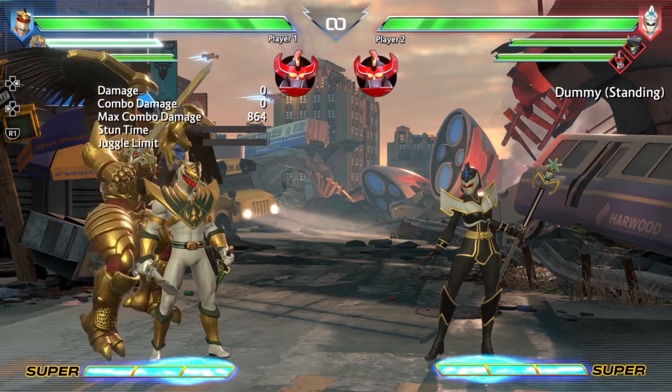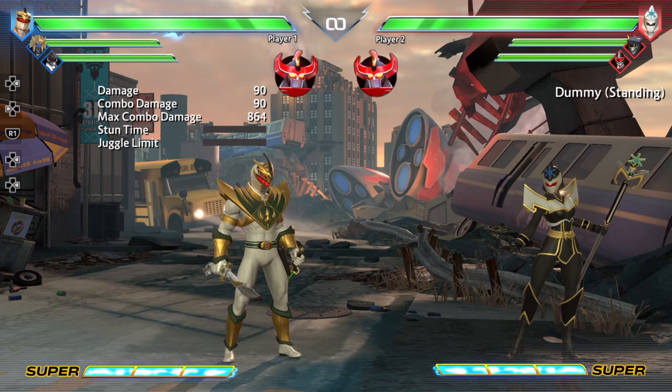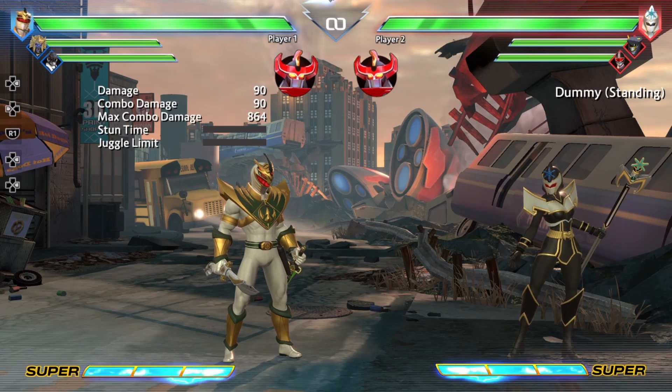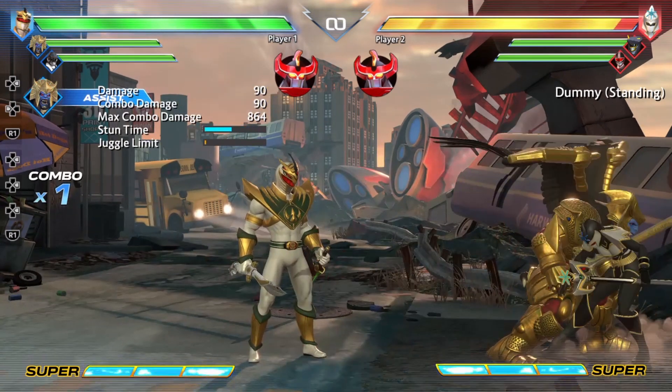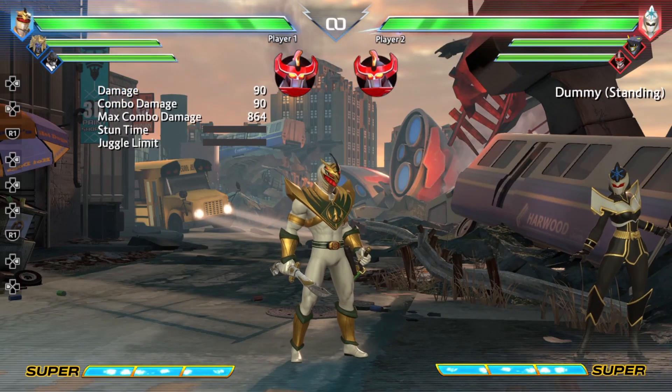Next up, we have Goldar's assist. Goldar's assist is, once again, his forward special. This is pretty quick. I believe it retains its armor and it does put the opponent in a stagger state if they are on the ground, which is definitely nice. Pretty good for combo extension.